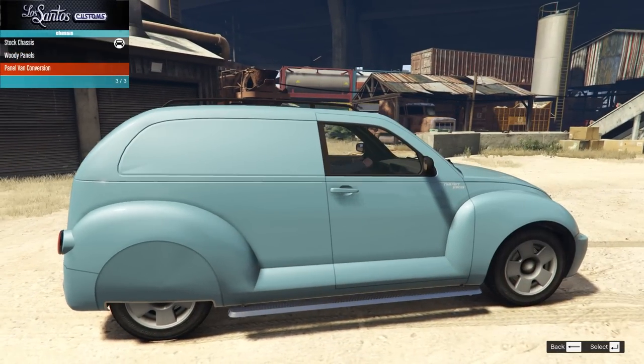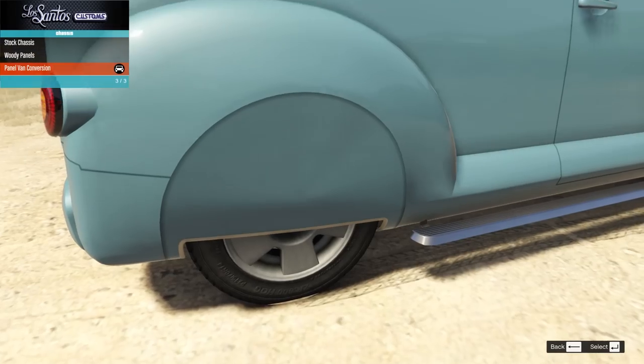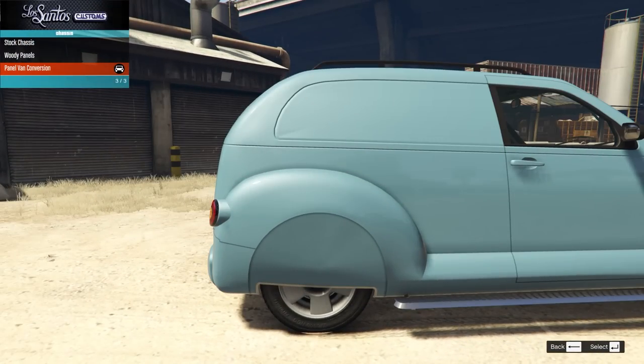And then we have the panel van conversion — which just blanks off all the things: blanks off the wheels, blanks off the windows. Yeah, I'm liking that. Very very smooth, very cool.